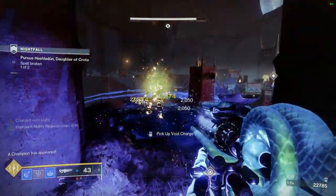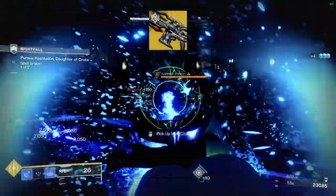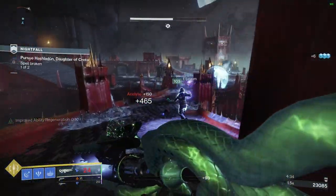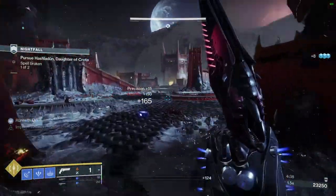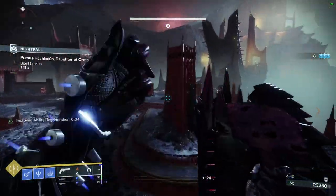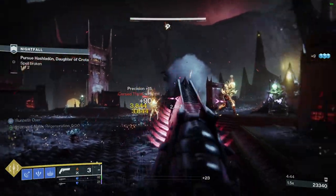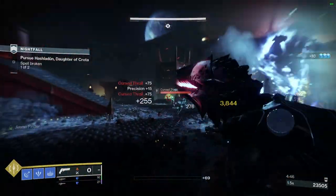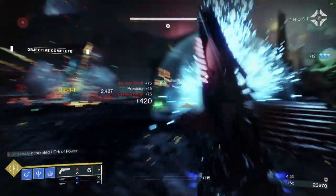What's up guys, today I have a Stasis Warlock build that uses Aegir's Scepter to dish out some insane amounts of damage to champions and bosses, all while having some of the best add clear in the game. You'll have a permanent damage buff from High Energy Fire because you will always be charged with light. If you find this video helpful, don't forget to subscribe to see more build videos, especially when Lightfall drops when we'll have a ton of new mods to craft the perfect build.